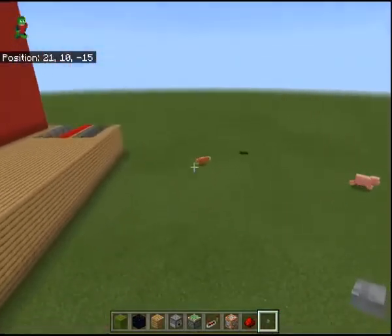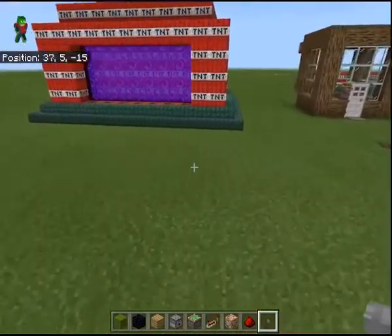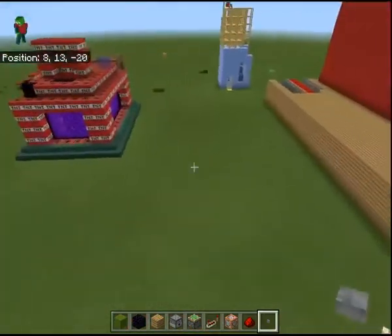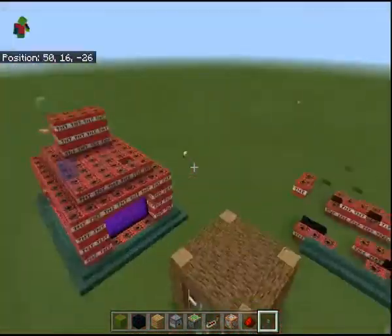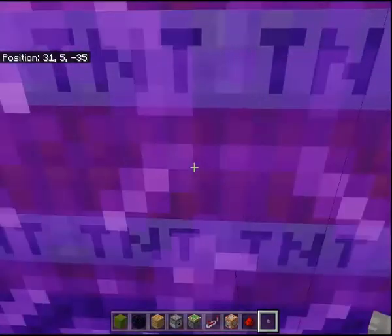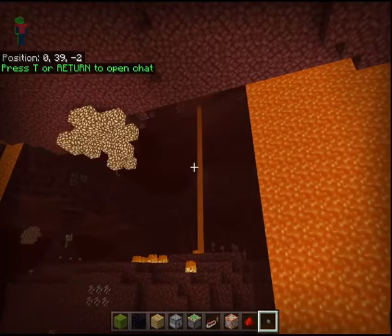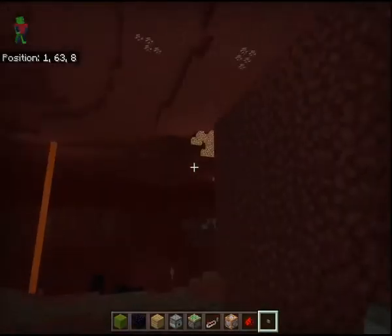Another cool thing about Minecraft is it has different dimensions. Basically, dimensions mean that you can go to different worlds. There's the overworld, which we're in now, and then there's also the Nether and the End. We are going to visit the Nether quickly today, but not the End. So to go to the Nether, you build a portal. I have it pre-built on my second house with portal walls, so I can run into one of these walls to get to the Nether. If I run in here, it's going to say 'building terrain.' I'm going to spawn in this biome, which is basically covered with lava.